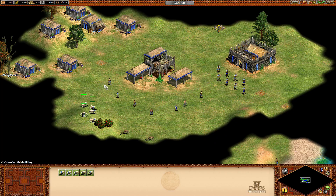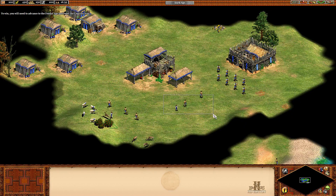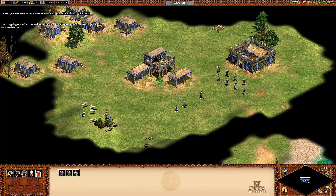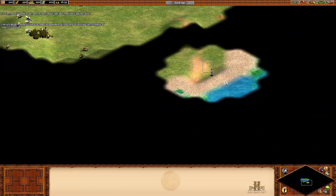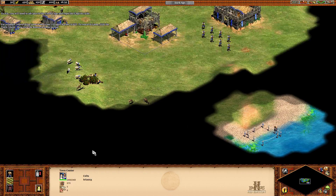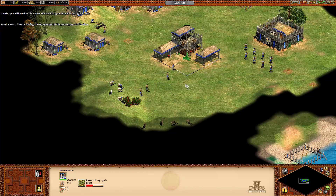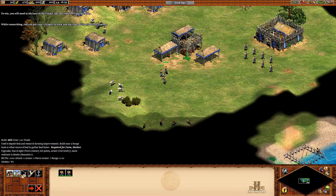To research Loom, click the town center, then click Research Loom. Researching technology costs resources but improves your civilization. While you're researching, you can put your villagers to work and use your military units to explore.